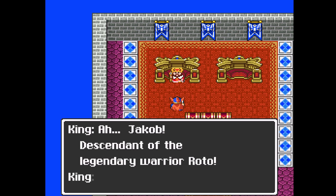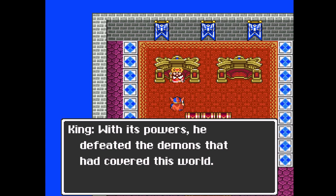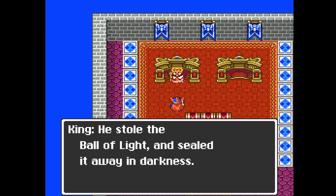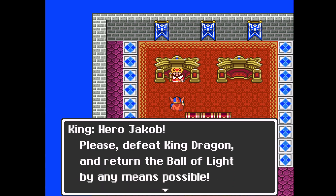We've been awaiting your arrival. Long ago, the legendary warrior Roto was given the ball of light by the gods. With its powers, he defeated the demons that had covered this world. Then the evil King Dragon appeared — Prozidi's character — he stole the ball of light and sealed it away in darkness. Before long, this world may be totally enveloped and destroyed. Please defeat King Dragon and return the ball of light. I should have named my character Archibald to go with the Prozidi theme — that would have been way more fitting.